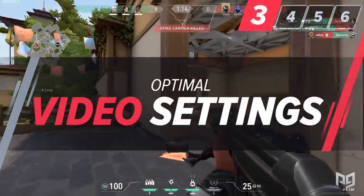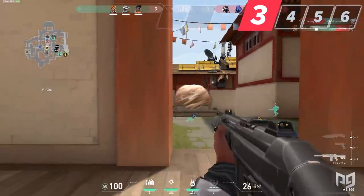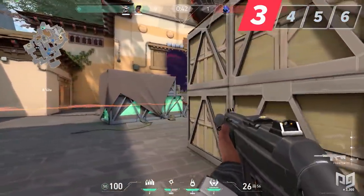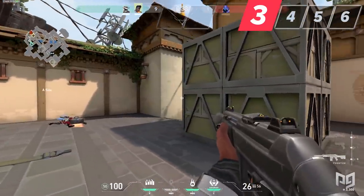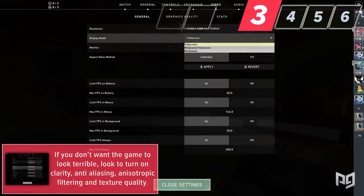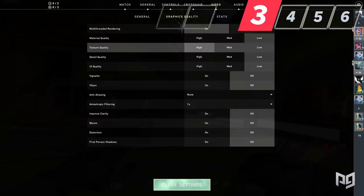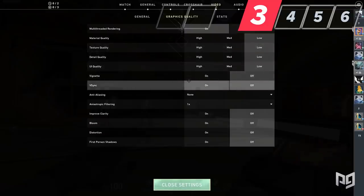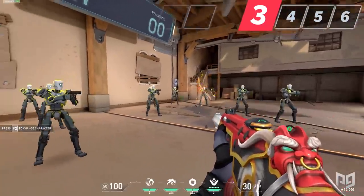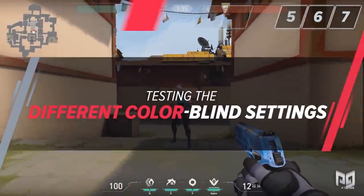The video settings are pretty straightforward in this game. If you want maximum performance, setting everything to low or off is ideal. Make sure you have multi-threaded rendering on, as long as your CPU has multiple cores — for the vast majority of people this should remain on. Known FPS drainers include detail quality, material quality, bloom, and distortion — none of these offer anything except visual glare and will eat away at your potential FPS. If you don't want the game to look terrible, look to turn on clarity, anti-aliasing, anisotropic filtering, and texture quality. I personally have everything off except clarity, as it makes gun models look better while still maintaining the best FPS experience.